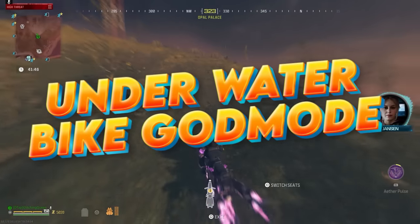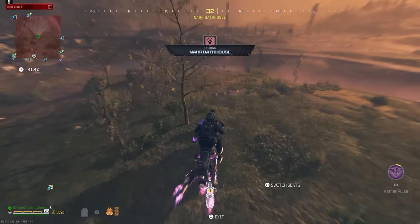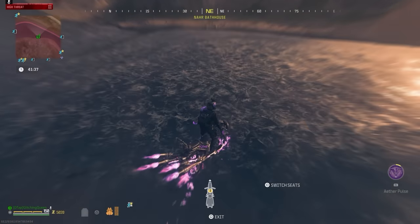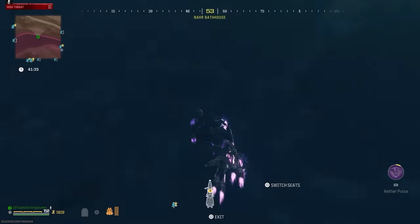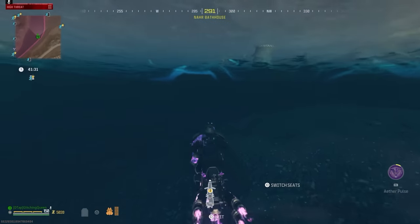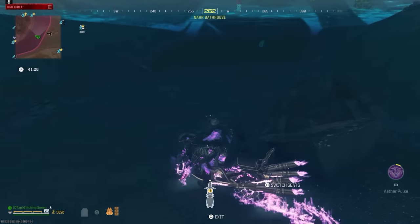This next one is the underwater bike god mode glitch. If you have a blood burner bike you can launch yourself into the air, dive into the water, and drive underwater without drowning. Shout out to Tag935 — him and I found this in one of his live streams weeks ago but we never posted it. As long as you get enough height you can dive underwater; we like to use the area in the north part of tier 3.